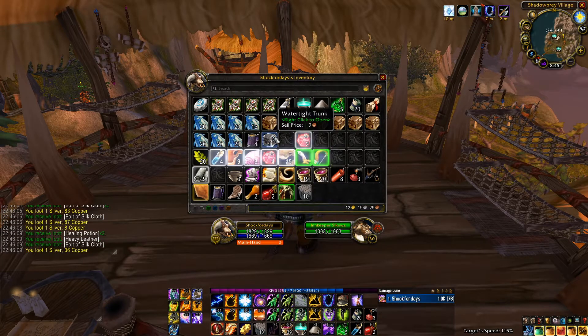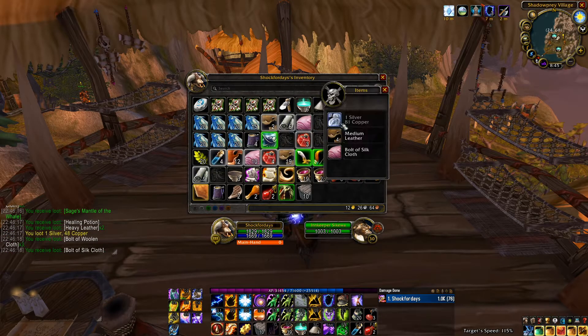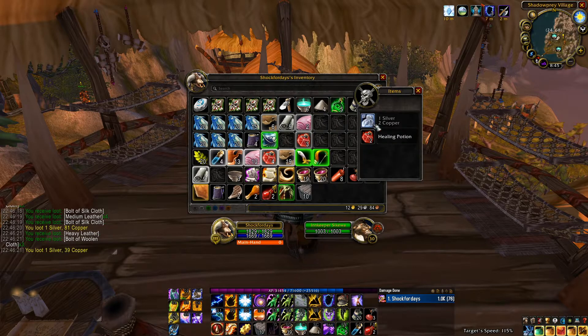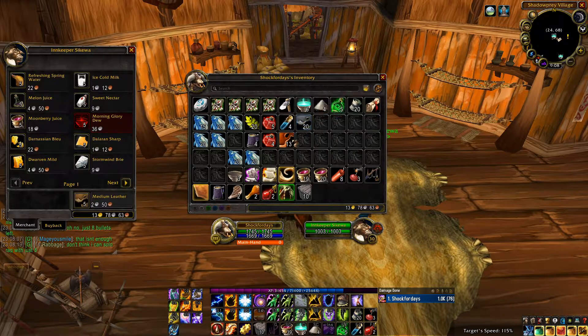The green dagger and the bolts of silk are where we're really making our money in this run. I also ended up with a stack of strangle kelp, the next rank of healing and mana potions, 4 Rumsy Rum, and 135 sagefish — which is over double the amount of fish we caught off the coast in the Barrens in the same amount of time.